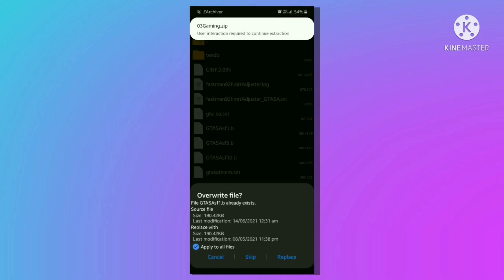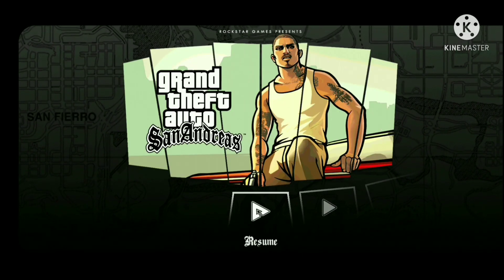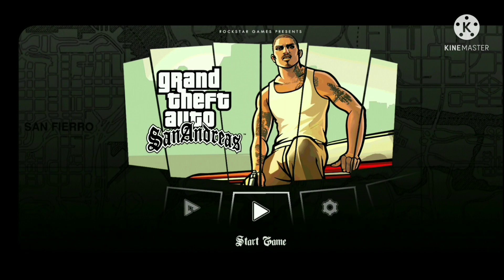Now you are good to go. Open your game. Before moving to the final step, make sure to subscribe and like this video. Now start your game. On the home page, go to Start Game by sliding.